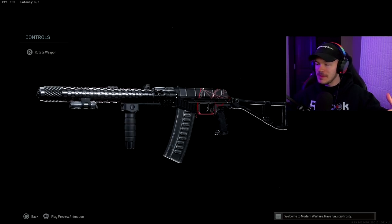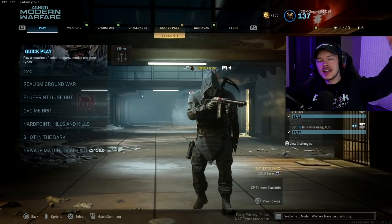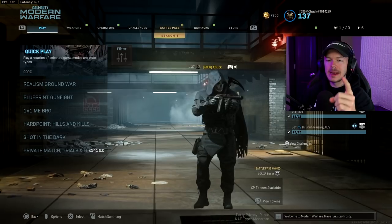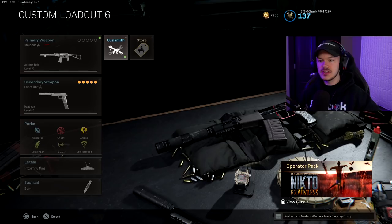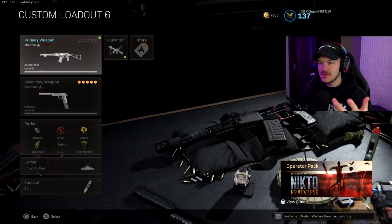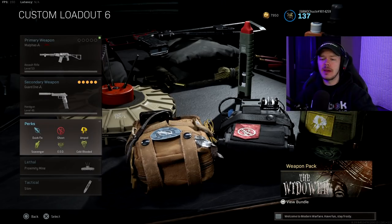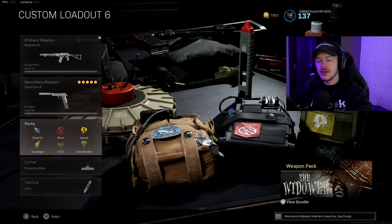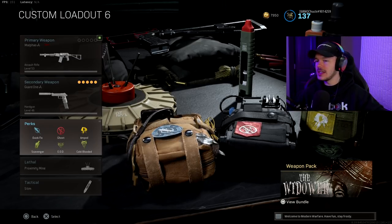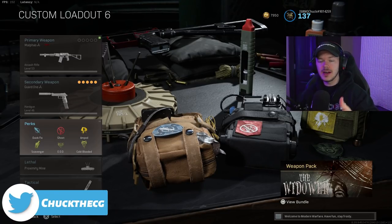I managed to secure a nuke and I was dropping crazy streaks with this gun — it's just a lot of fun to use. Before we get any further, make sure you slap a like on this video, subscribe, and turn on notifications. Comment down below what is your favorite gun in Modern Warfare. Let's take a look at my AS VAL custom class. I'm running quick fix, ghost, and amped, and I'm running specialist with scavenger, EOD, and cold-blooded. These three perks on specialist are always the ones I get.